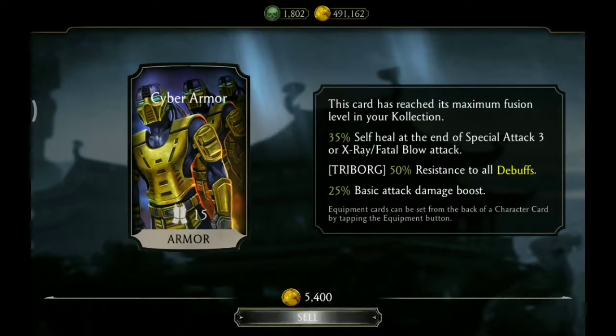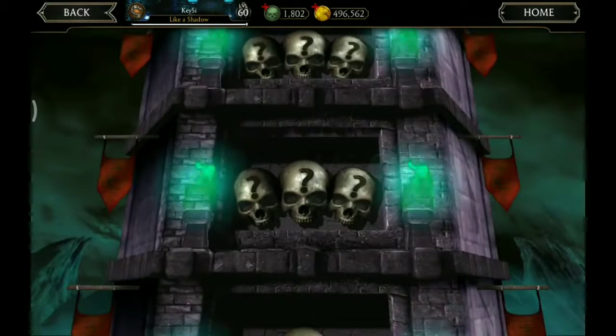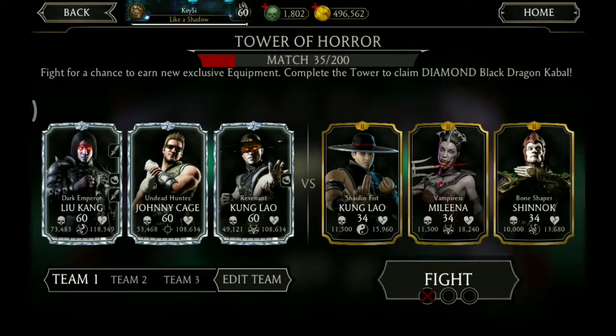This time we get Triborg's Cyber Armor — in other words, more coins. And we need Kitana and Raiden.